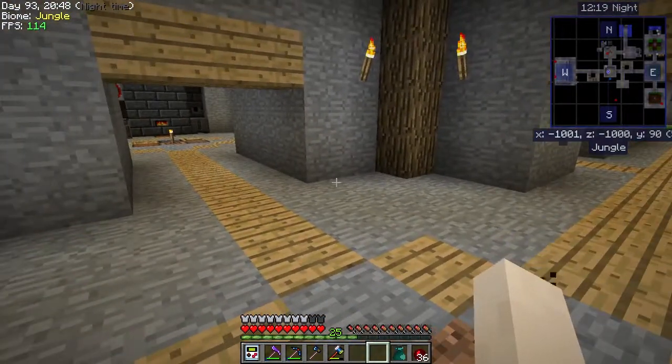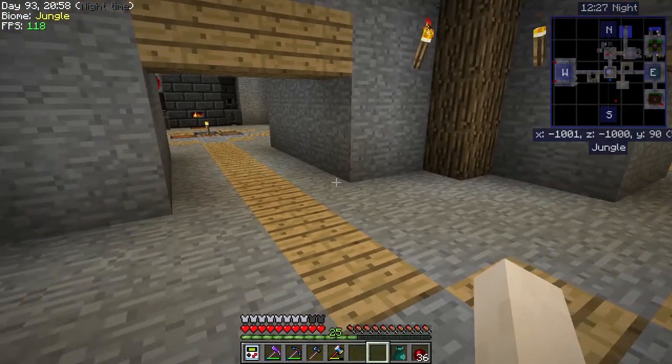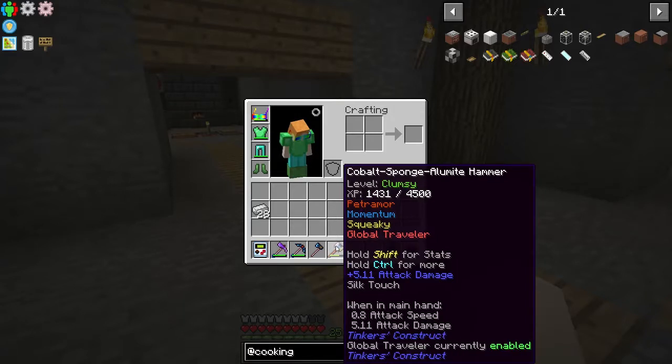I did upgrade all my tools. I made a new hammer because I saw this buff that you get from Ardite — it's called Petromore. The Petromore buff says your tool loves stone; it literally wants to absorb it for durability. I thought I'd try it out, but I wasn't sure if it was stone or cobblestone.